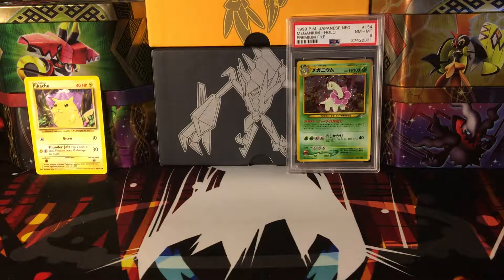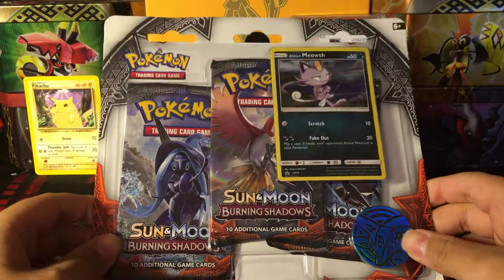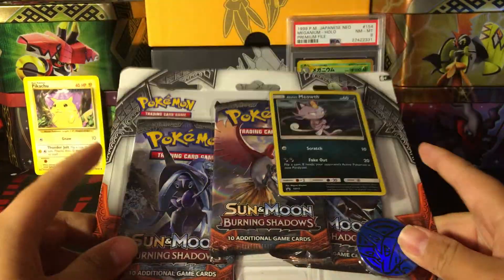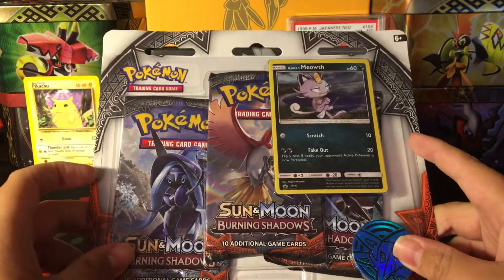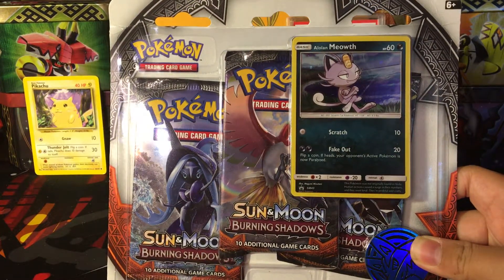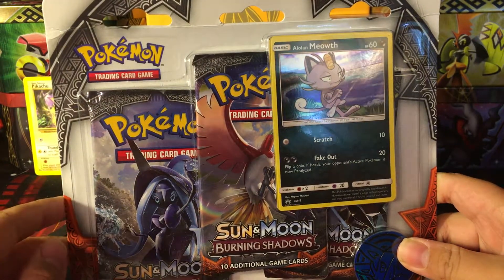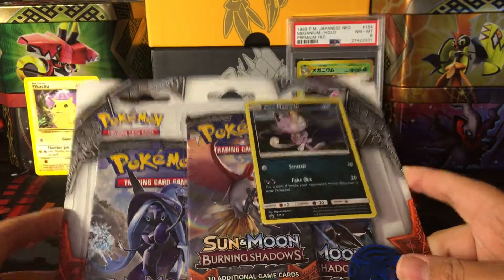Hey guys, welcome back to a new video. In this video, I'll be opening another Burning Shadows blister. This one has the Alolan Meowth promo. They're pretty cheap on Amazon, usually about $10 or $11. You can find them in a store for $13 and they usually come with free two-day shipping, so it's a pretty good deal.